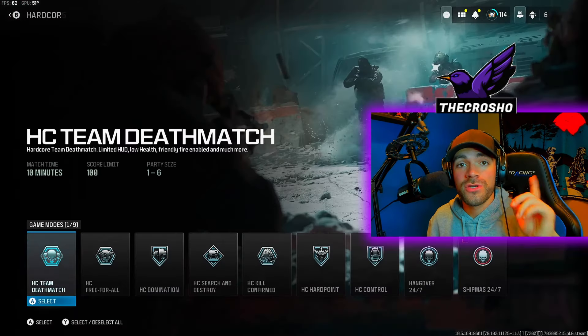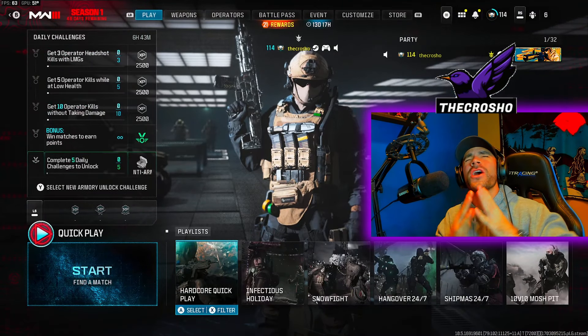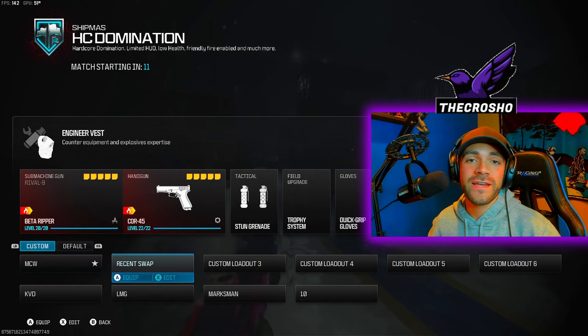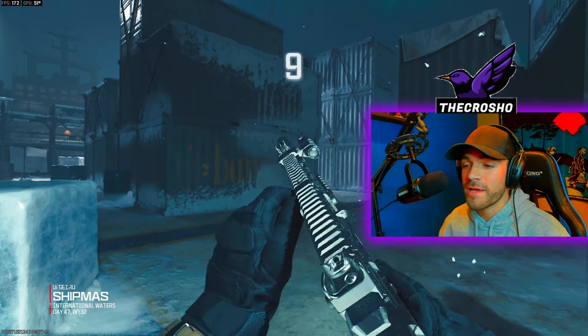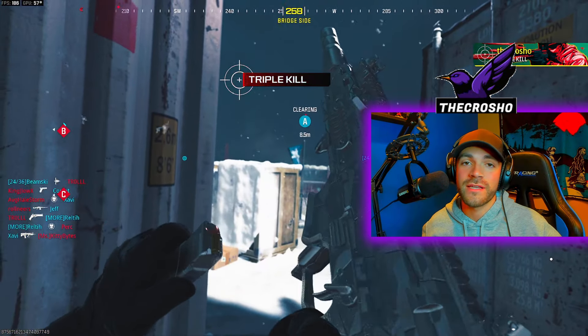Without further ado, let's get into it. We're going to make this super simple, guys. You need to queue up hardcore shipment 24-7. We're playing hardcore because it makes it so much easier. Try and find a shipment or a domination game, and trust me, guys, this is going to be so easy. I'm literally going to get this done in like 30 seconds.